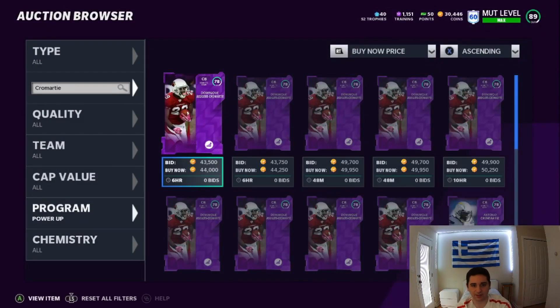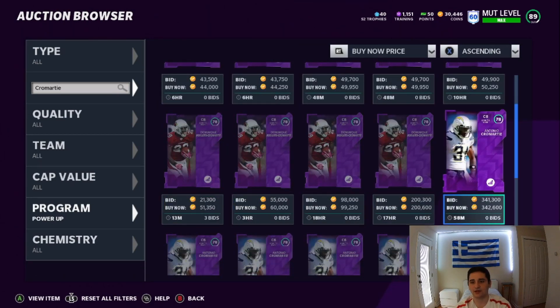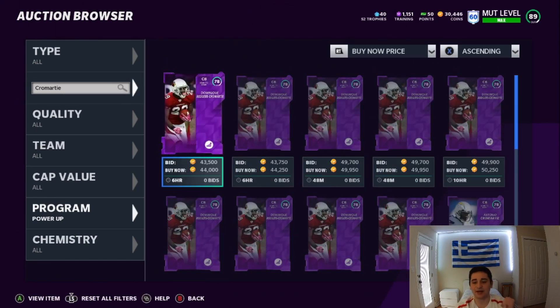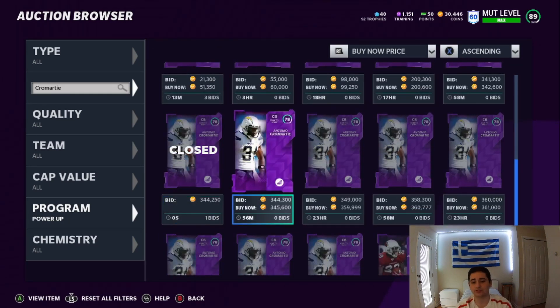Antonio Cromartie — I know DRC is going to pop up first, so don't be like 'whoa, he's 44K, what is he talking about?' It's 342K for the Antonio Cromartie power-up card. The reason why DRC is so low is because he's in the power-up solo challenges — you do get a free 50-player power-up from those. The new 50 players are not in those, so do not worry.